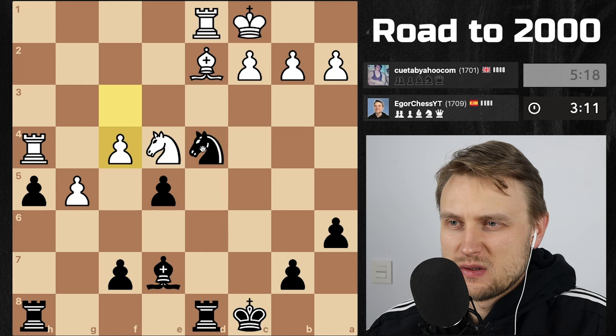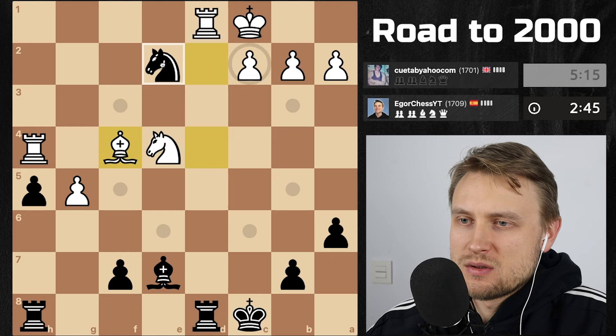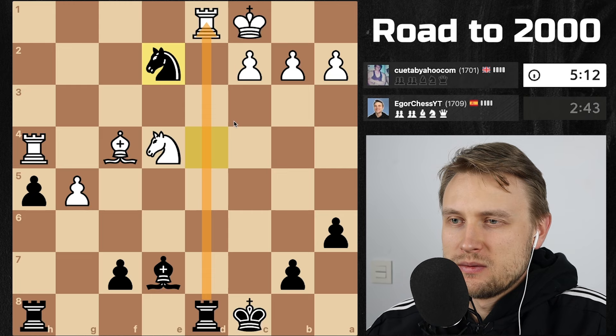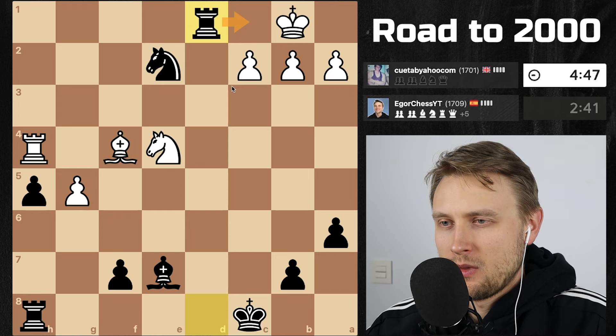I have this check — doesn't seem to do much. Check, check, over. Bishop is pinned in that case actually. Okay, what if I take? He takes, check. Okay well let's take. Yeah, but now I have this. Yeah, the bishop was pinned — that was kind of a trap by me taking that pawn. It's mate! He can't do anything I believe. Yeah, and now we take here. Yeah, that wasn't too bad I think.